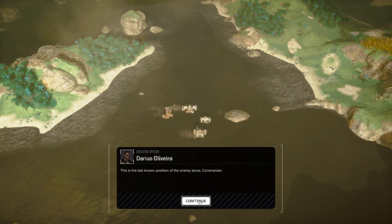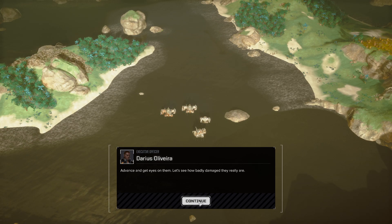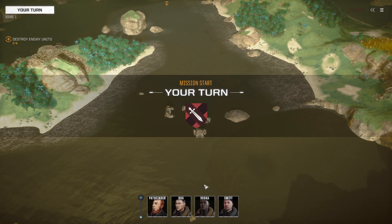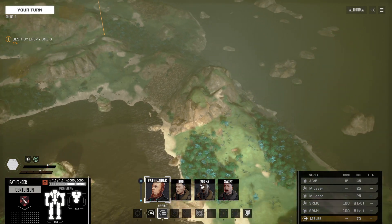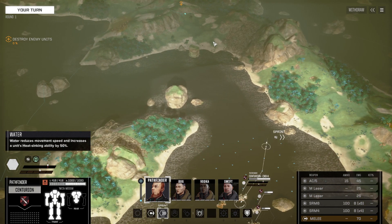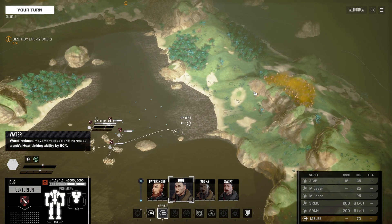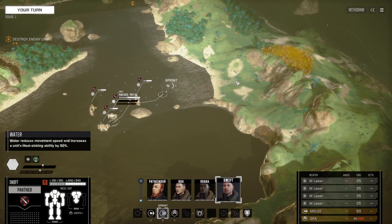This is the last known position of the enemy Lance Commander — advance and get eyes on them, let's see how badly damaged they really are. Good hunting Commander, Oliver out. So on this map we have to cross this peninsula. We're going to go this way so we don't trigger them early — we're very slow.